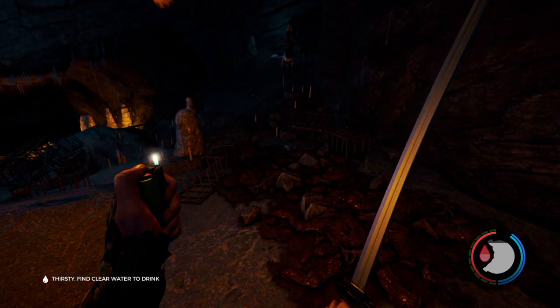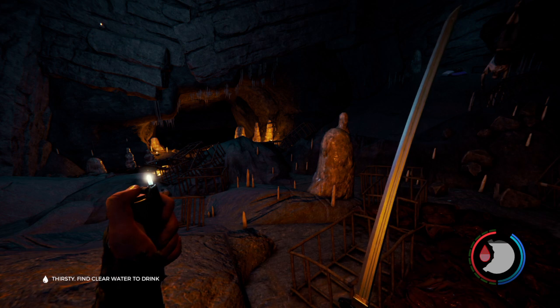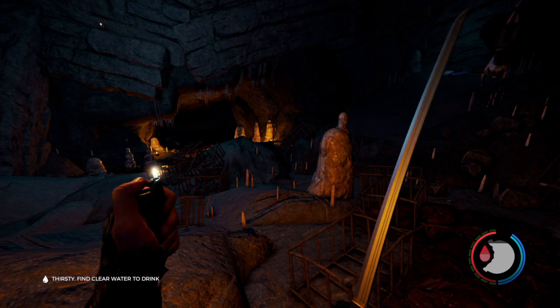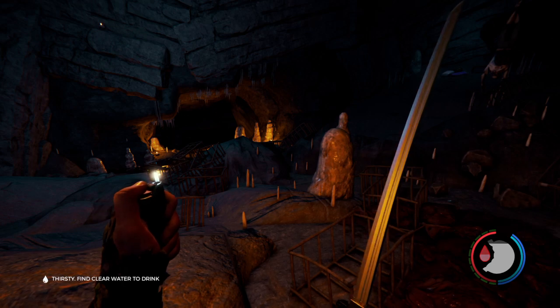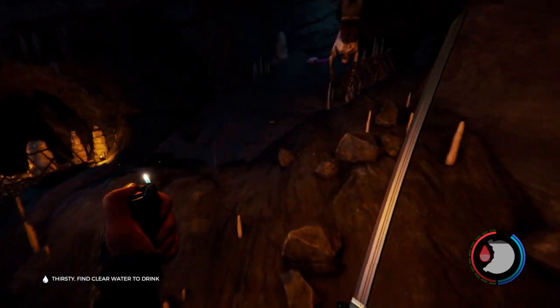This cave has access to many other caves, and some of the more important ones it connects to are the dynamite room, the modern axe, and it also gives you access to the chainsaw. It has access to all three of those caves.